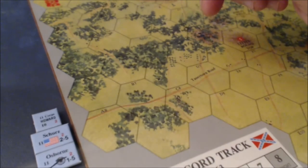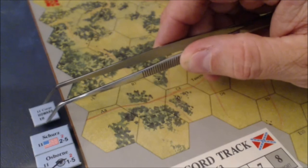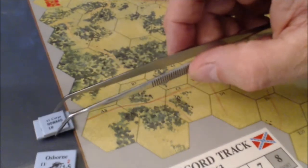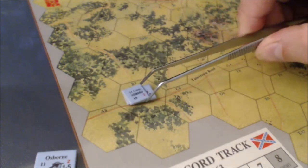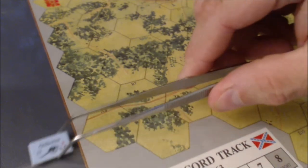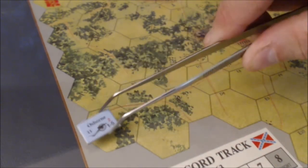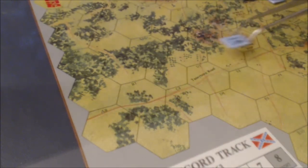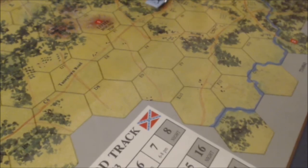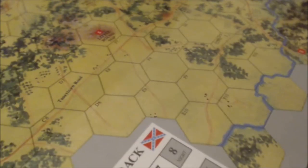It looks like we have Howard's Second Corps along with Schurz. So these two will get an extra movement point: one, two, three, four, five, six — making it to Cemetery Hill. One, two, three, four, five. And that's about as far as he can go.